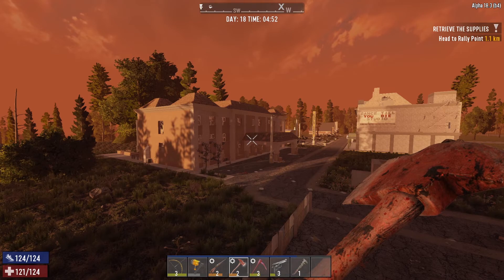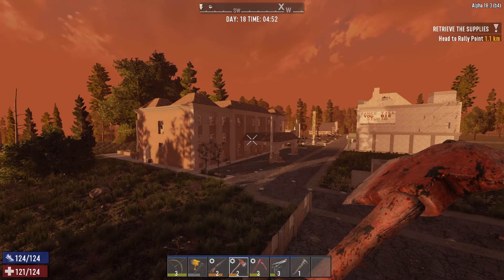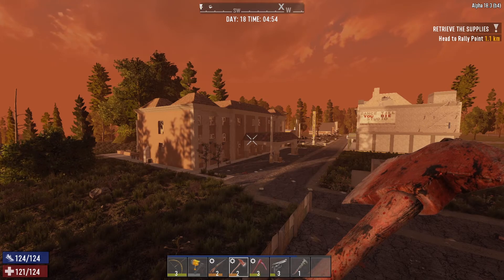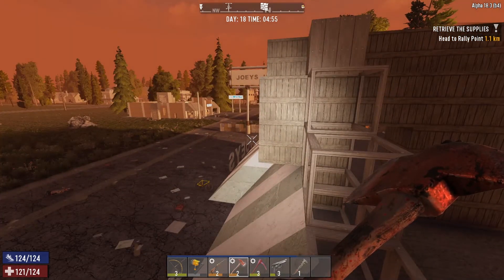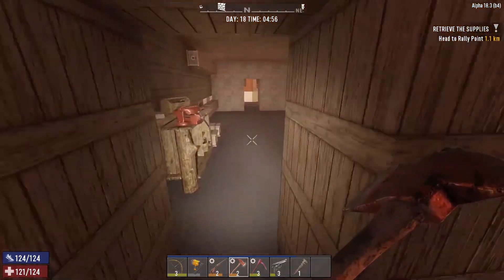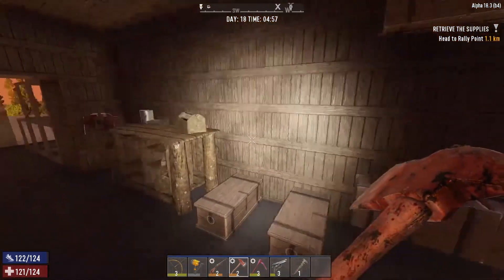What's going on guys, TBFG, welcome back to a brand new episode of Seven Days to Die Alpha 18, Day 18. I'm really excited — it's Day 18 already. We're getting closer and closer to the Day 21 horde, which means we've got to try harder and harder not to die, because we want to live all the way up to the horde so we can experience it.